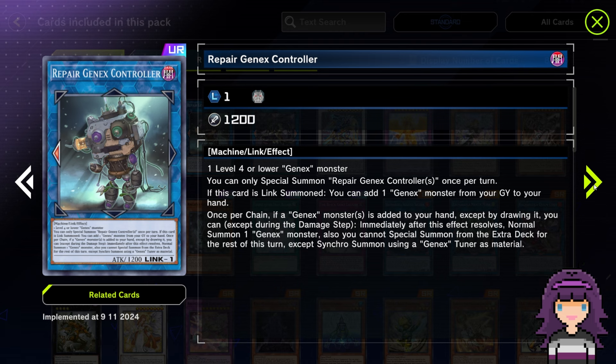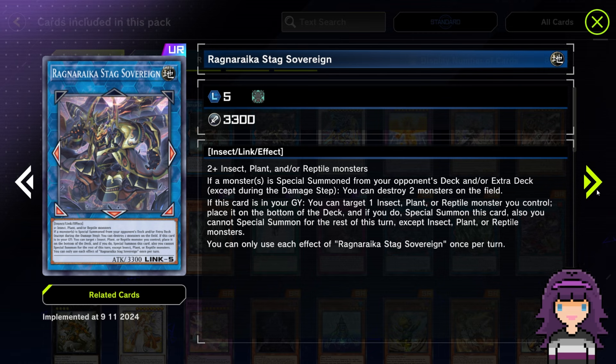I can understand why this deck doesn't really do that great, but we'll look at some of the other new support in a moment. Also worth noting that it's a Link one but the arrow doesn't point down — that actually matters quite a bit.